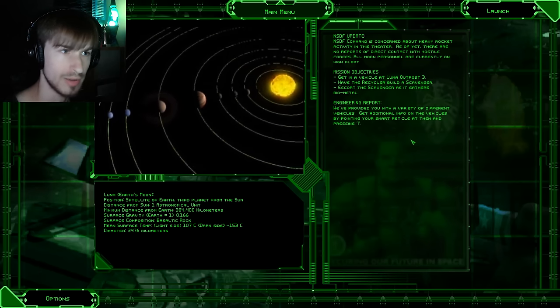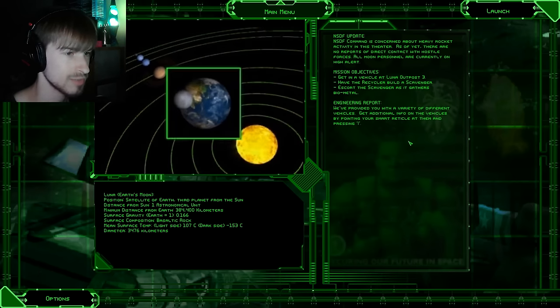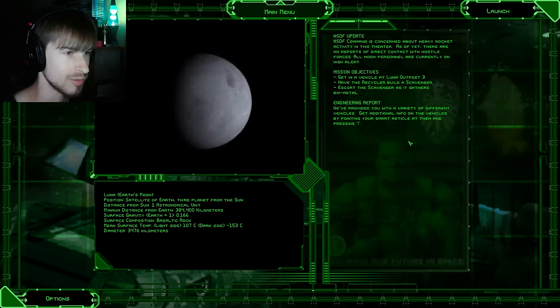Here's the mission briefing. I'm not going to read the entire thing — just the mission objectives. You guys can read the rest if you want and pause the video. The objectives are: get in a vehicle at Luna Outpost 3, have the recycler build a scavenger, and escort the scavenger as it gathers biometal.